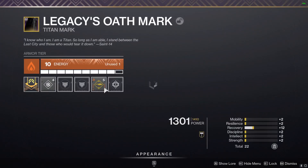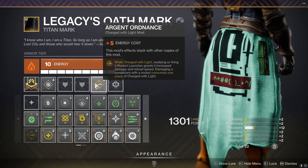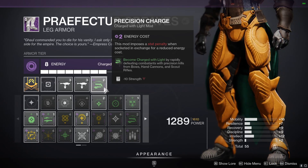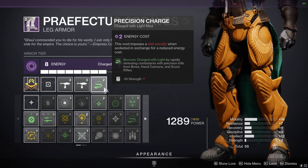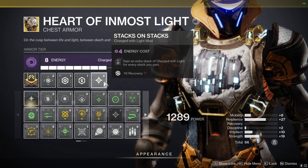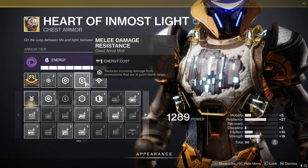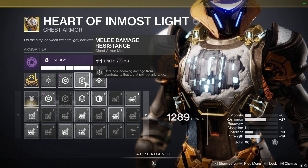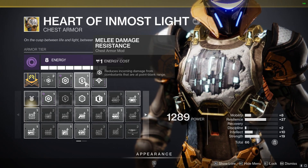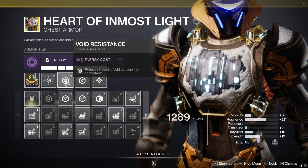For armor mods, we're going to use Argent Ordinance — while charged with light, your rockets deal more damage at the cost of one charged with light stack. To get charged with light stacks, we're going to use Precision Charge: Rapid Precision Kills with Bows will get you a charged with light stack. We're also going to use Rocket Launcher Scavenger mods on our boots for more ammo. On our chest piece, we're going to use Stacks on Stacks, which gives a free extra charged with light stack for every stack you get with bow kills. And then Melee Damage Resistance since most enemies are within close range, and Void Resistance since all incoming Void Damage is increased.